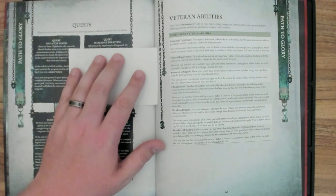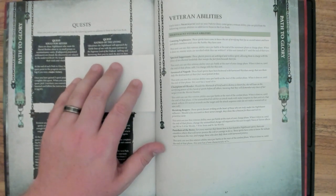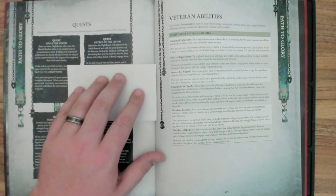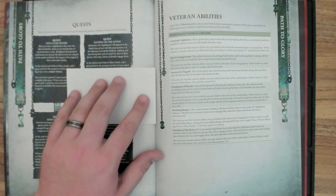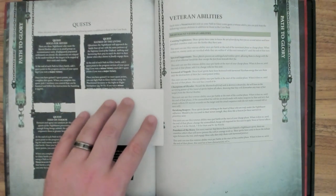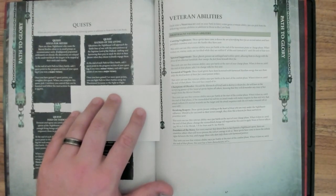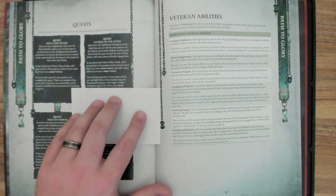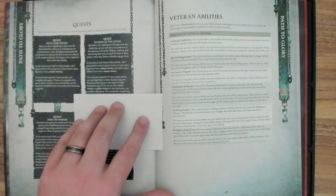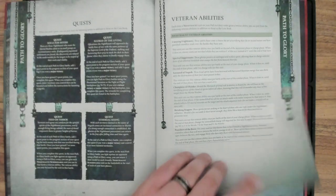Next is Hatred of the Living. Oftentimes the Night Haunt will approach battle lines with the same patience of the Supreme Lord of Undead, stalking and harrowing their prey to stack the deck in their favor when they finally engage. At the end of each Path to Glory battle, add one quest point for a minor victory and three for a major victory. Once you've gained three or more quest points, you can fight Path to Glory battles using the Phantasmal Invasion or Fight or Flight battle plans. If you win in that battle plan, you complete this quest — the reward is listed in the battle plan.